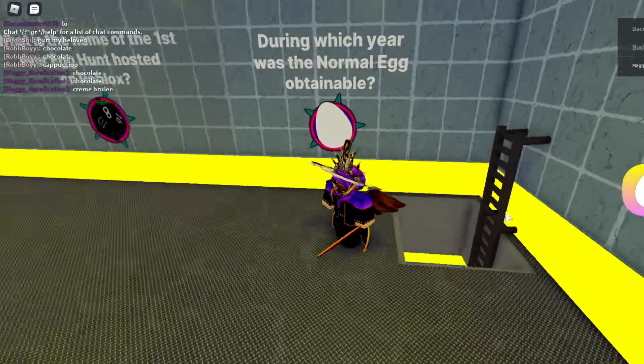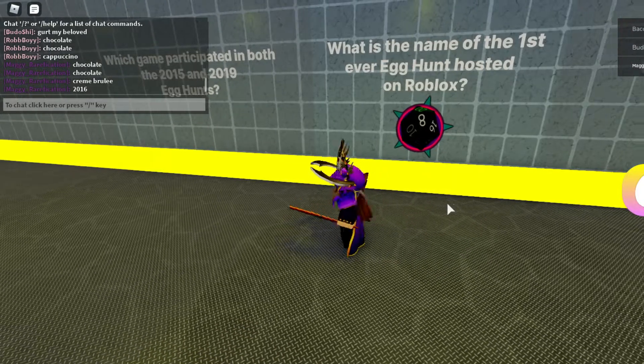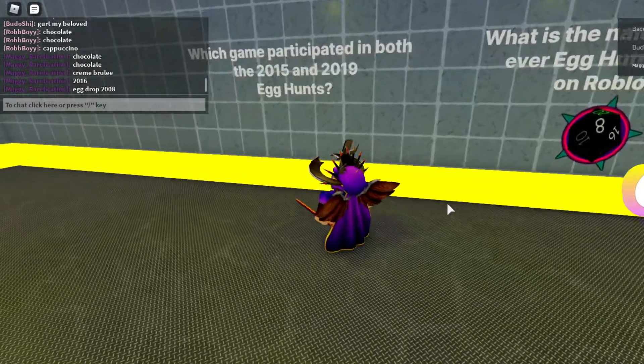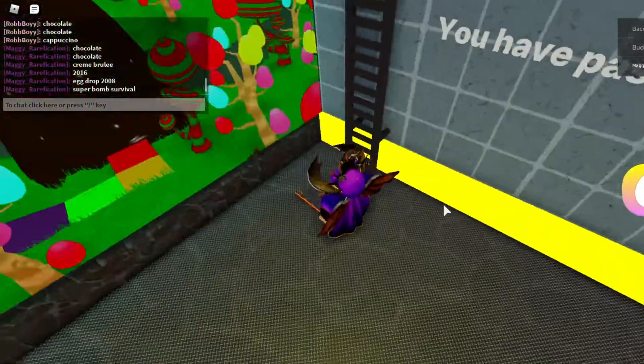On the second floor, the first question is 'which is an egg?' During which year was the normal egg obtainable — which was 2016. The first name of the egg hunt ever hosted was Egg Drop 2008. And which game participated in both the 2015 and 2019 egg hunts — which is Super Bomb Survival. Make sure everything is lowercased just to be safe. Second floor should be completed.